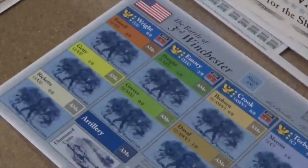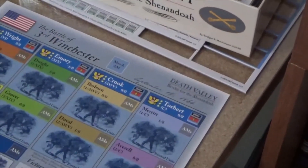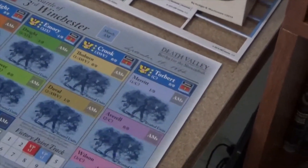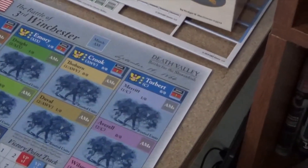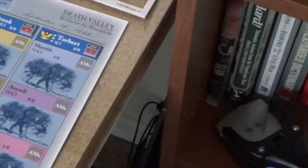The Union has got all their infantry on the board, but they've got one infantry unit left in Duval, and they've got two cavalry divisions — Merritt and Averell — left to come on. So about 90% of the troops are on the board right now.